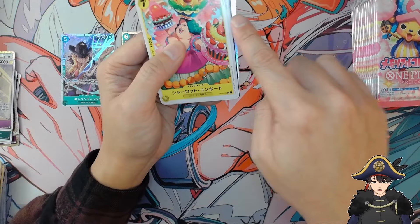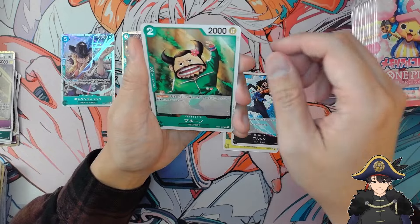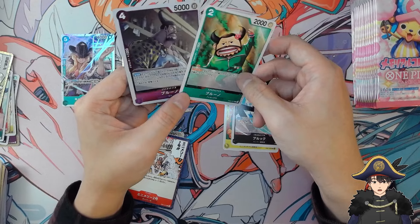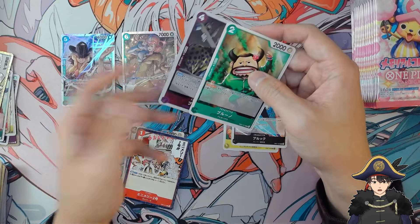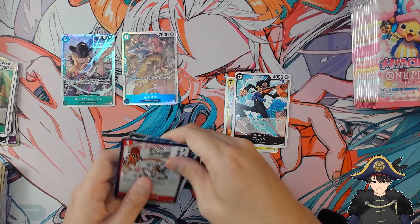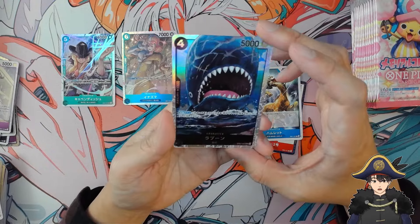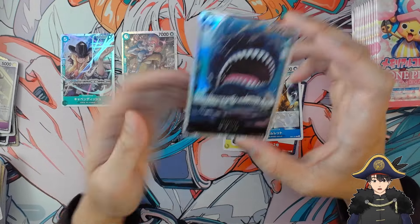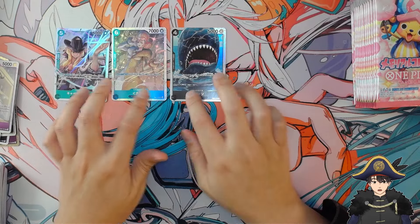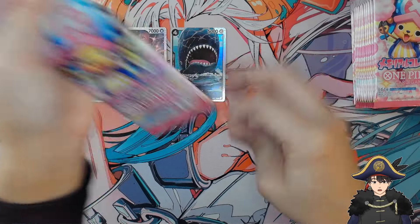We see something shiny from the border — it's a live Brook. Wait, there are two Bluenos in this set: green and purple Blueno. And there's a black Blueno, but there's no blue Blueno. Then we get — Adult Laboon! He is an SR. I'm not going to bother reading what the cards do because it'll take me even longer; I'm not a native Japanese speaker.